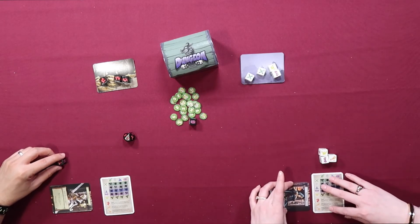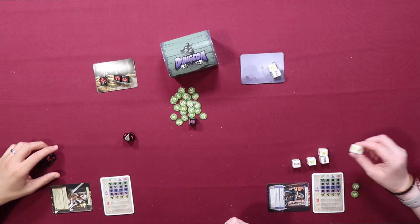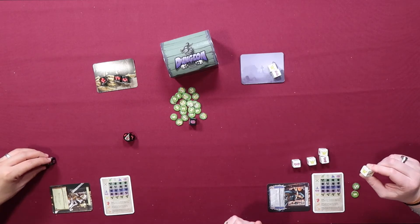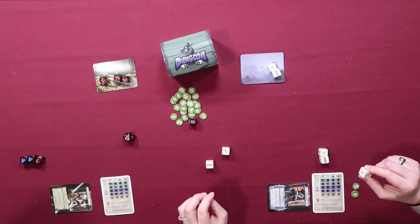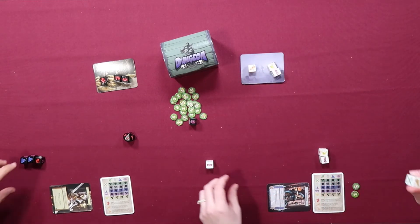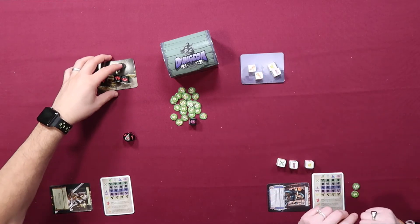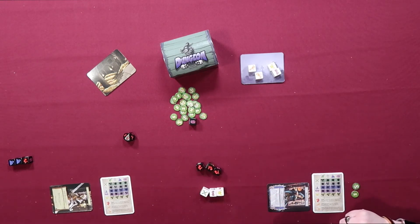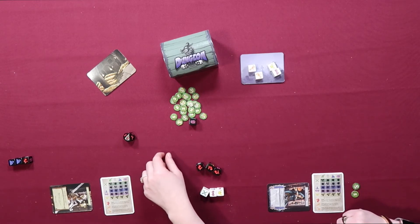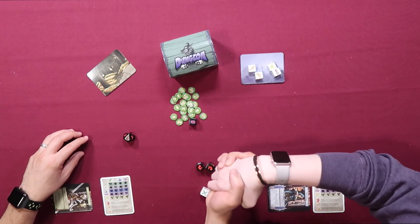I'll use my power to re-roll any two dice, then use my scroll to re-roll these again. I'll use a second scroll to re-roll — fair enough. I'll defeat the dragon. That gives me victory points — wait, I get a victory point for defeating the dragons? That's five victory points! Because we're on level four, you get one extra victory point for defeating the dragons. I'll take my five — victory!